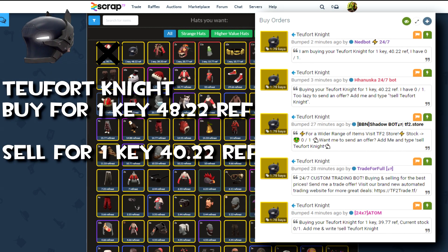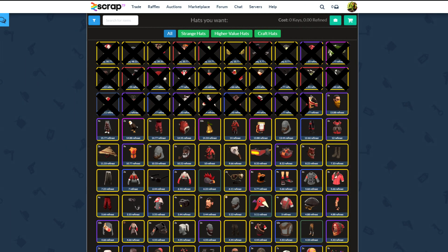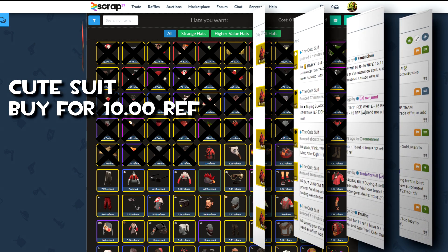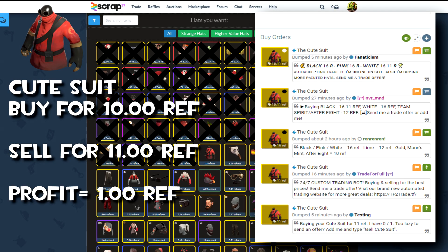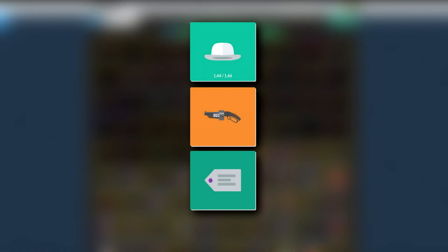The next hat, the Two Fortnight, is pretty much the same — you just look up the price, check if it's profit, and if it's not, you don't buy it. After checking a lot of these items, the same goes for the Cute Suit, which is actually profit. So you can see this method does work, even though it takes a lot of time checking all these items.